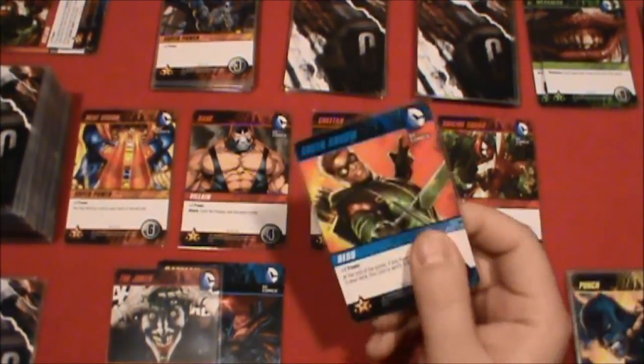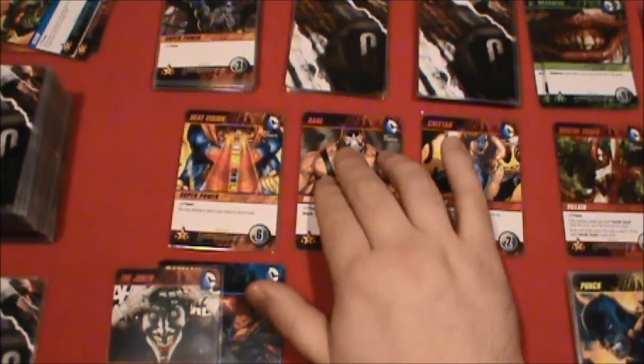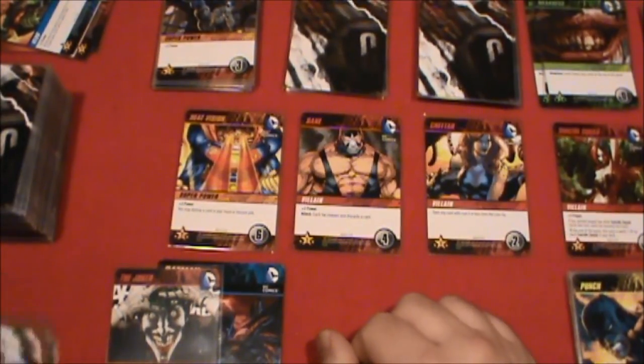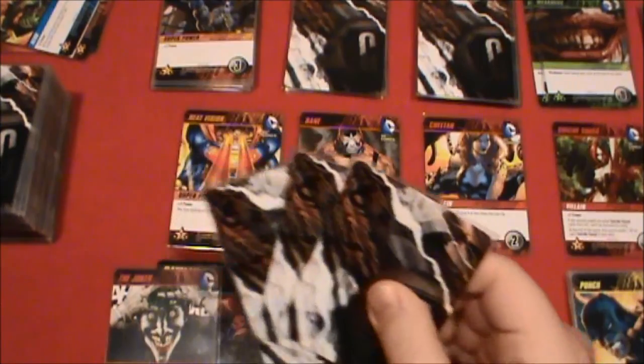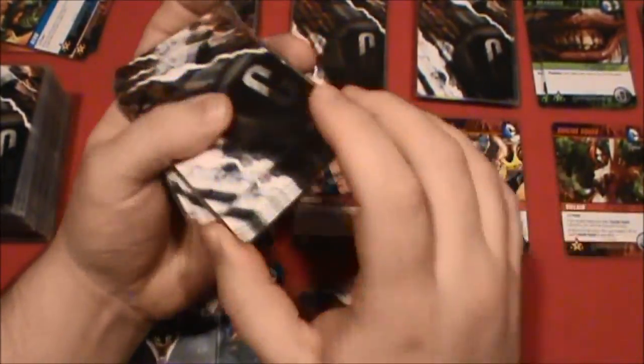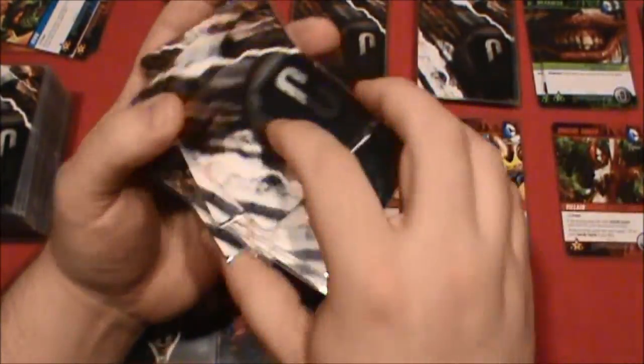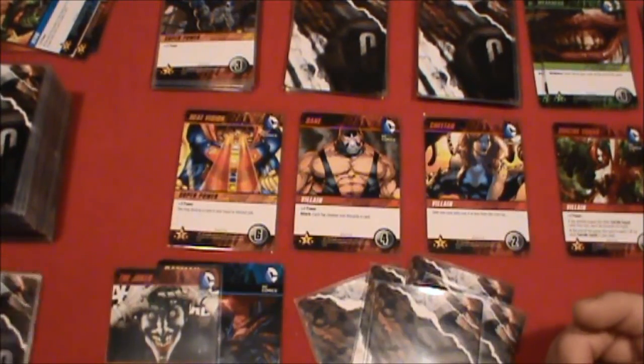We've got to eliminate the last card in the row, which is the Green Arrow, and move everybody down one space. We'll draw our next set of cards — we've got three here so we're going to need to shuffle. It seems there is quite the debate about the pronunciation of that villain: Ra's al Ghul. I might be saying his name twice every time I mention him.